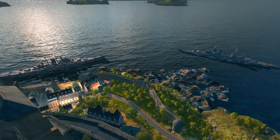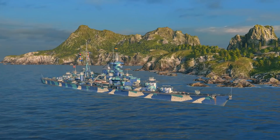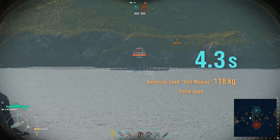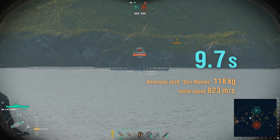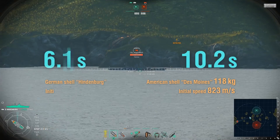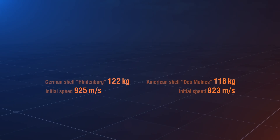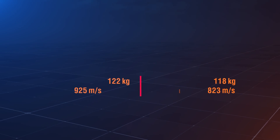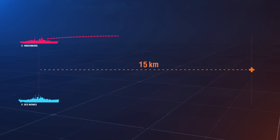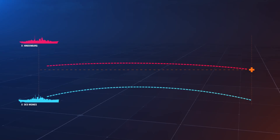Let's start with practice. We'll take two Tier X cruisers with 203 mm guns: Hindenburg and Des Moines. Des Moines fires its high-explosive shells at a 15 km distance, and the shells reach the destination in 10.2 seconds. However, Hindenburg shells cover the same distance in just 8.5 seconds. The explanation is that the two cruisers have HE shells with different weights and initial speeds. The Hindenburg shells have shallow and flat ballistics because of their high speed, while the Des Moines shells have steeper ballistics.